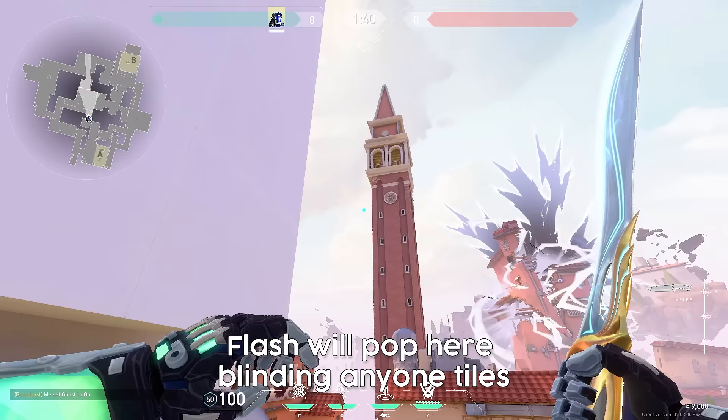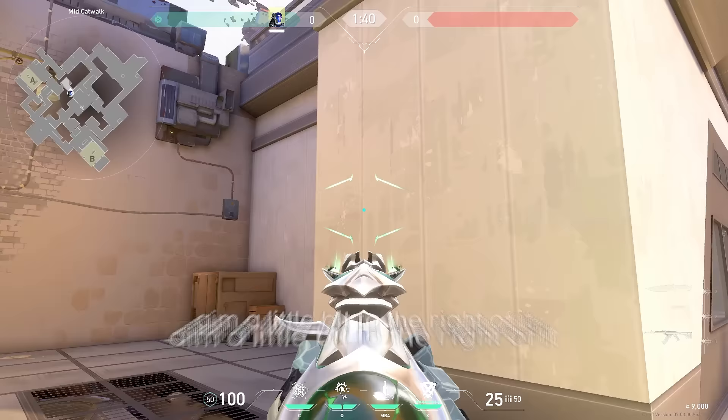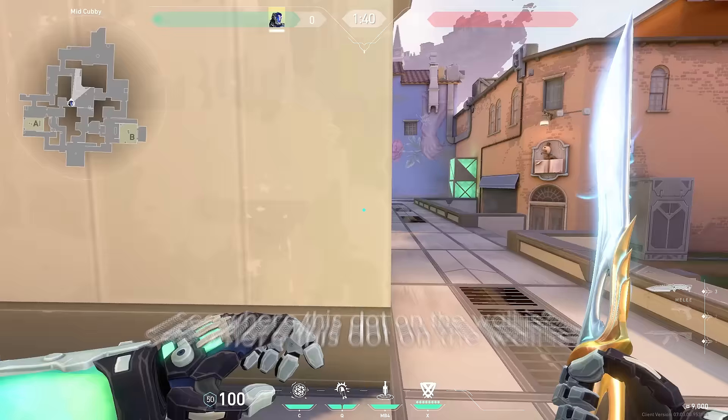There are two flashes I like to use to fight cat. The first one is to stand in this corner right here — see this line on the wall? Aim a little bit to the right of it where the shadow is, and do a normal running throw. The flash will pop perfectly for your team to fight cat.